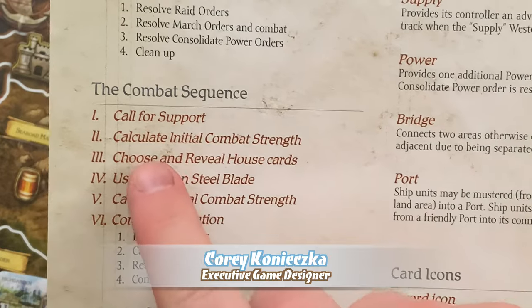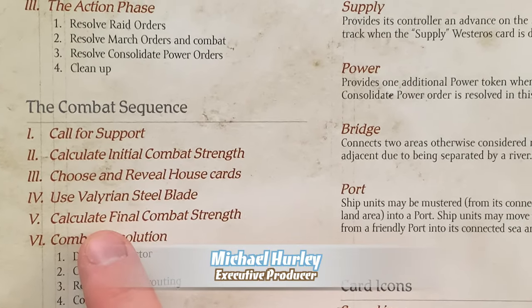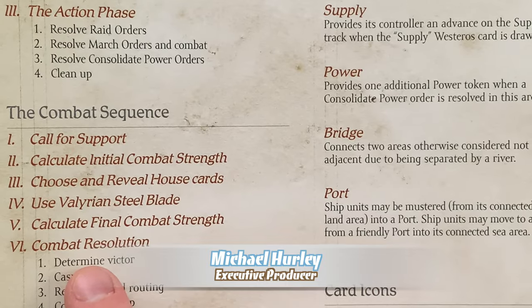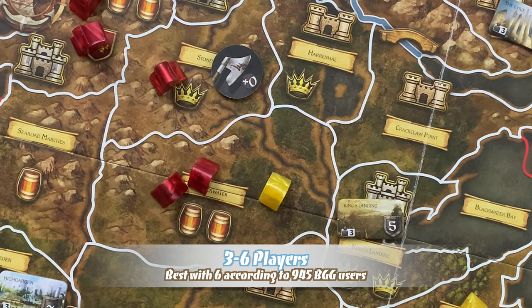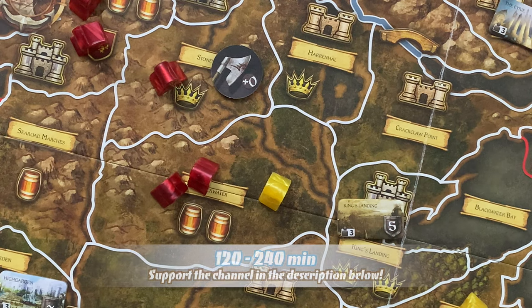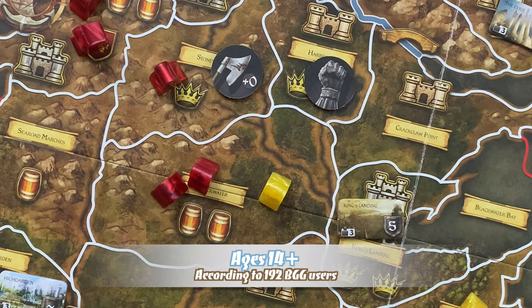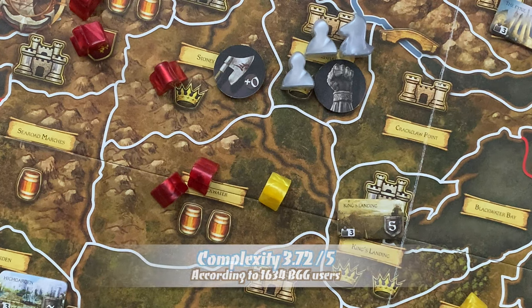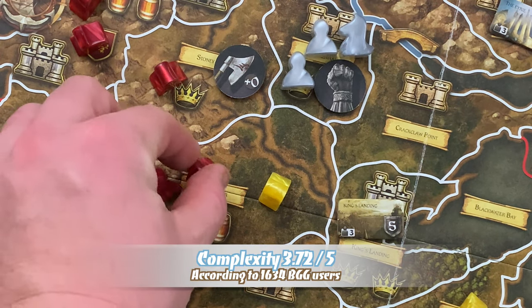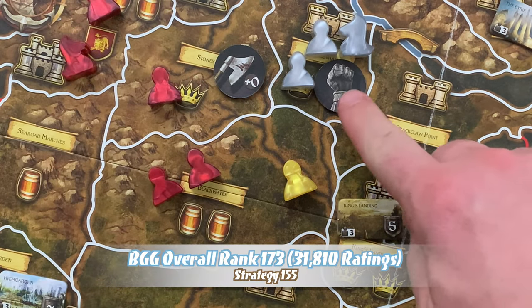Combat is resolved in six steps, found on the quick reference sheet: call for support, calculate initial combat strength, choose and reveal house cards, use the Valyrian steel blade, calculate final combat strength, and combat resolution — which has four sub-steps. The first step is call for support. Both the attacker and the defender may plead for support from all areas adjacent to the embattled area containing a support order. For example, if Harrenhal had a support order containing two footmen and a knight from House Stark, those units could potentially support.